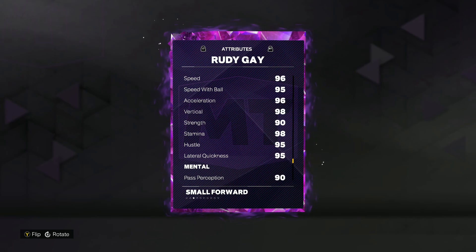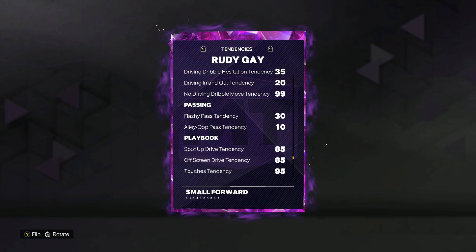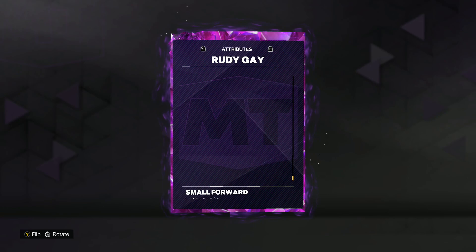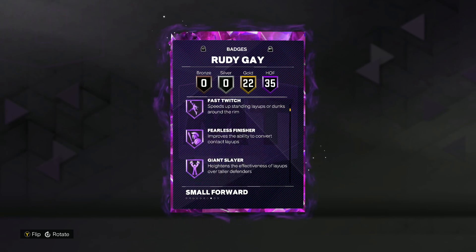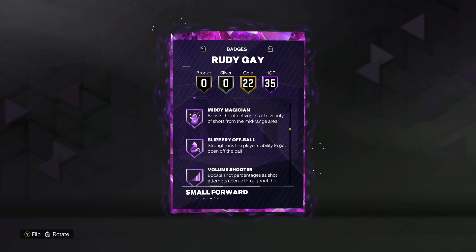He's going to be super quick and athletic with good strength, good vertical, speed, speed with ball, and acceleration — all that type of stuff is going to be great on Rudy Gay. He also has amazing defensive tendencies, all going to be at a 90. Then you take a look at his badges: he's got 35 Hall of Fame and 22 Gold, so a total of 57 badges.